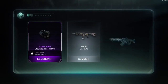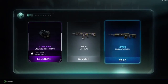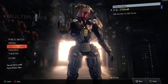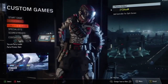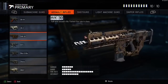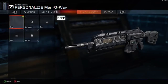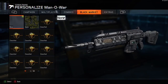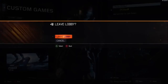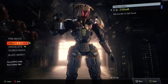I got a Raid camo on the Man of War — and then legendary came up again but it was just an attachment, I was like you know, I don't really care. So I went to custom match, created a class, and equipped the Man of War to check the camo. But I don't know why it's rare — it looks kind of plain. I think common camos are actually better than this rare one in my opinion.